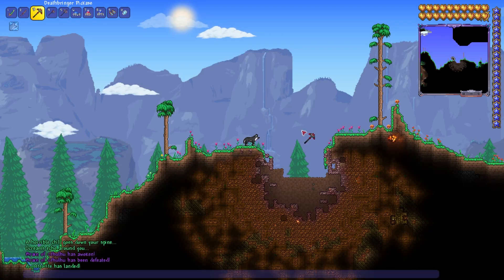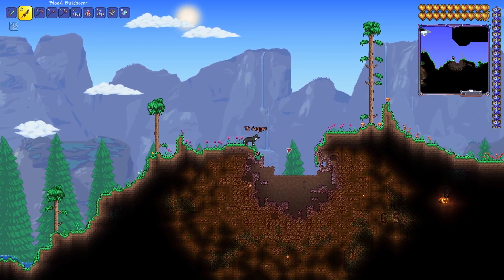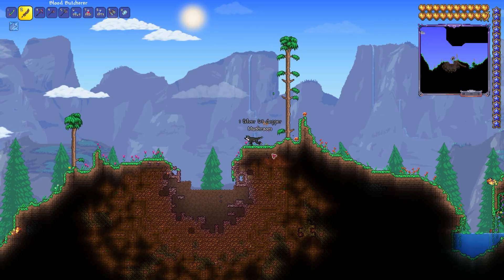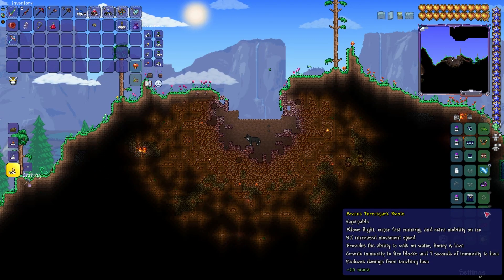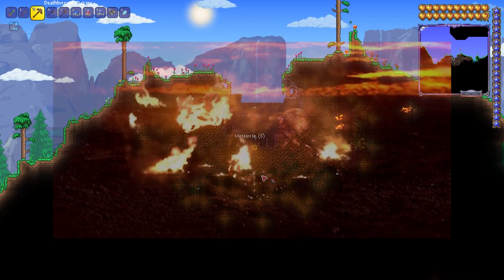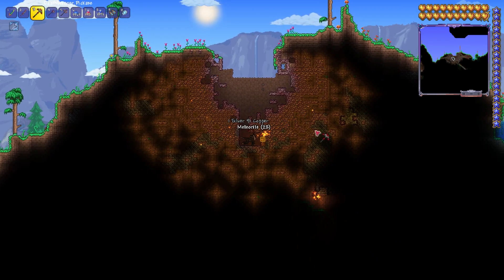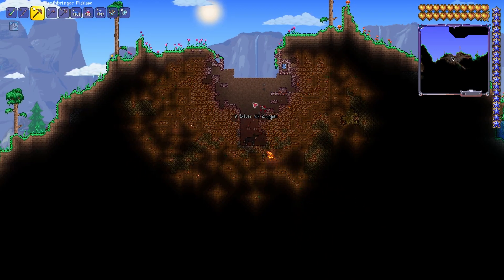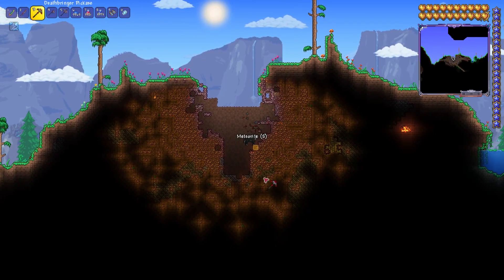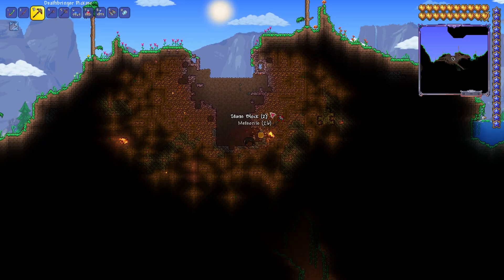One last neat thing: after you defeat the evil boss, there is a chance of a meteorite landing. I think the first time it'll land automatically; after that it's just kind of random. Mine spawned just to the right of the base. It spawns these little meteor heads, and when you step on these bricks, they'll set you on fire — so you gotta be careful. I have special boots to stop me from burning alive. You go to the furnace, once you have enough meteorite ore you can make the bars, and then craft the tools at the anvil. You'll get the ham axe — yes, a hammer plus axe combined into one. I got a godly ham axe. Imagine ham being godly — it's insane.